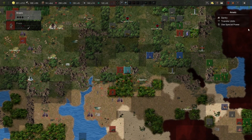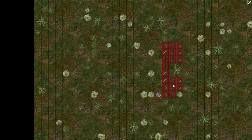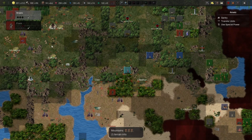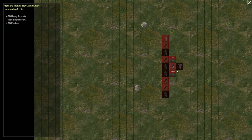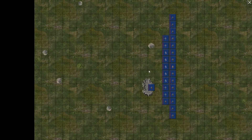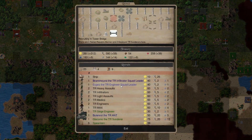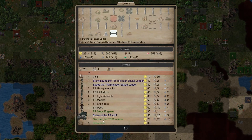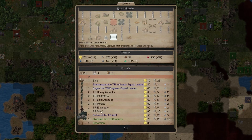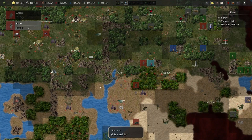If only I had my mechanized army, this thing wouldn't be a problem anymore. Could I recruit more units here? Infiltrator squad — I don't want that kind of leader currently. Sage engineer — that's something I want. And TR max for the mechanized army. TR A and T would be nice. Giacomo the Thunderer.